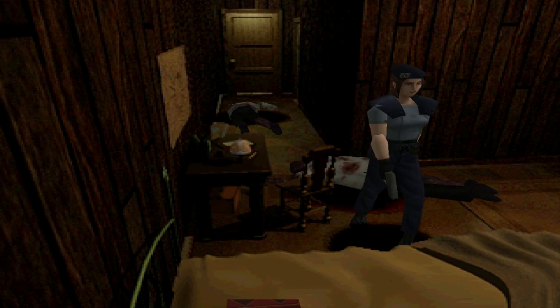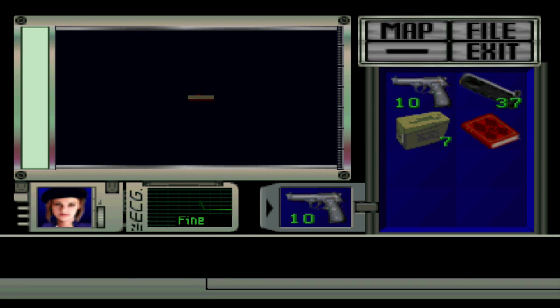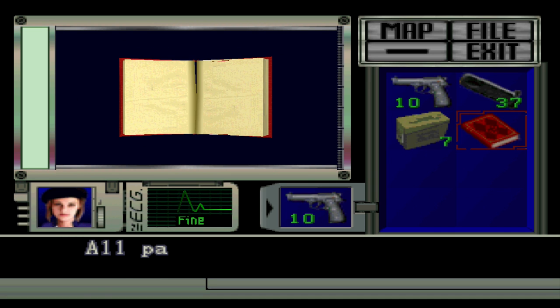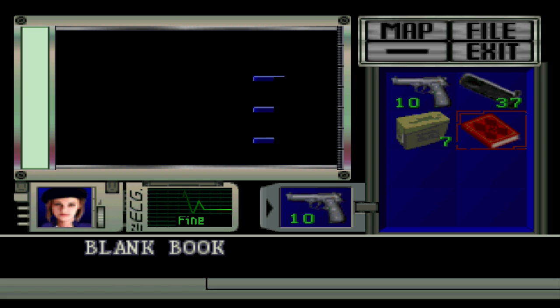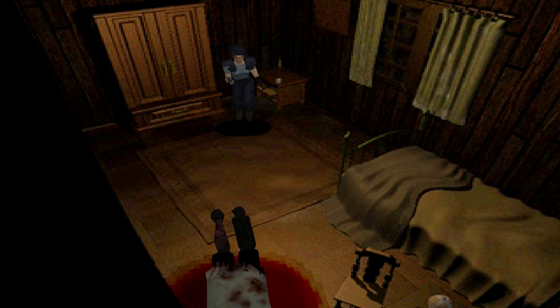There's something over here - it's a book. And this is actually a key item. This is an example of checking something to reveal something. All the pages are blank - what's it for? So that didn't necessarily need to happen, but it did change the description. So it's a blank book now. For Chris, there would be another small key right there - just saying.